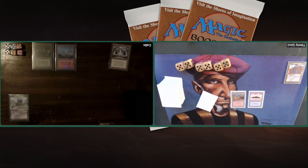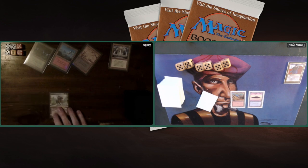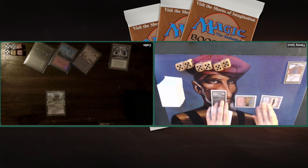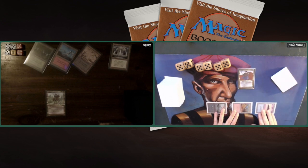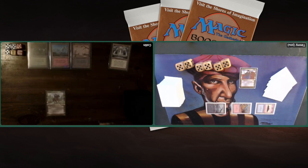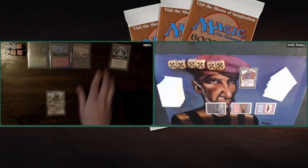I know that in regular EDH — but that's in a multiplayer setting — you start with 40 life. But this is just 1v1. So Adun Oakenshield coming from the command zone onto the battlefield — a 1/2 creature. I'm drawing into a Swamp. All my colors are represented, which is quite important for my deck. And I'm playing my Tetsuo Umezawa. It's a 3/3 — for 1 red, 2 black, and 1 blue you can destroy target tapped creature or target blocking creature. It's kind of like a super Royal Assassin.